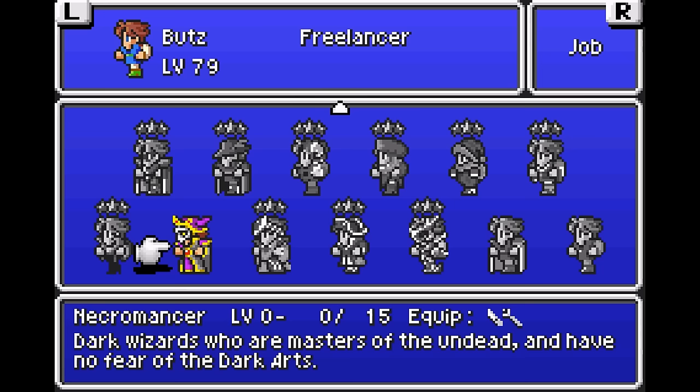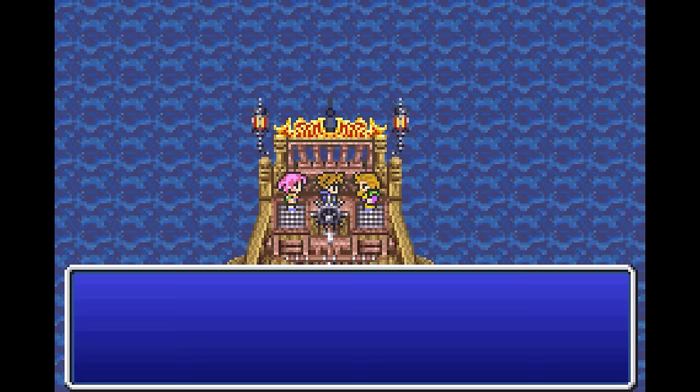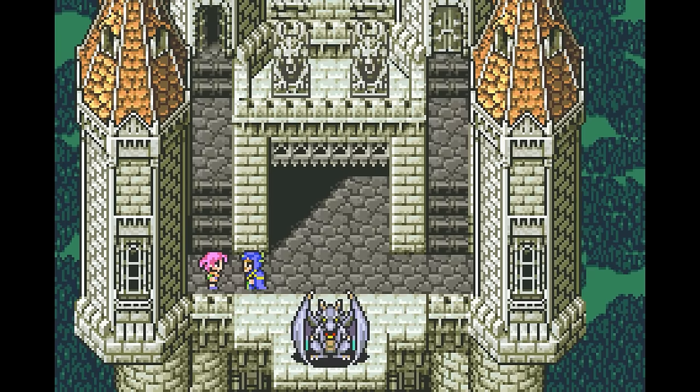There are also four new jobs, including Necromancer, Cannoneer, Gladiator, and Oracle. Additionally, there's a new bonus dungeon and an optional boss. A new translation is used, which serves as the base translation used in the other versions going forward. Mono artwork portraits also now accompany dialogue.